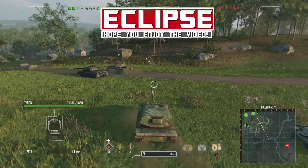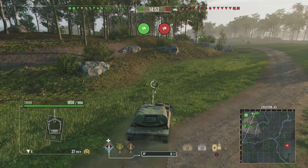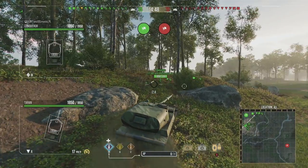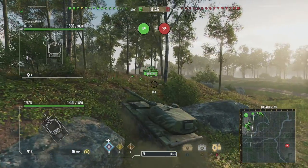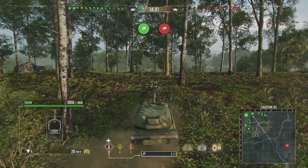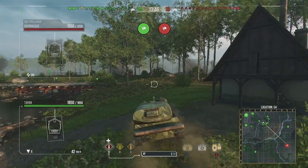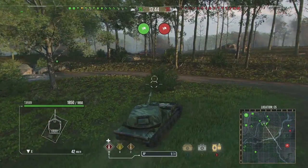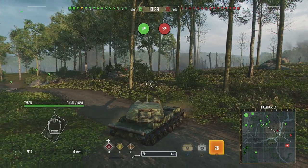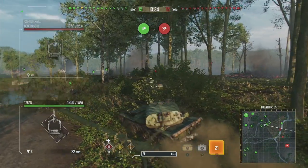I think Wargaming have made one of the biggest mistakes they could have possibly made within World of Tanks, and that's introducing an extremely overpowered premium tank. Of course, we are looking at the SU-152 Taran, the Cold War tank that has now been introduced into World War 2. It has 950 alpha, reloads in just under 14 seconds, and is basically a mobile SU-130 PM at tier 10, which we already know was super broken down at tier 8 when it was first introduced.